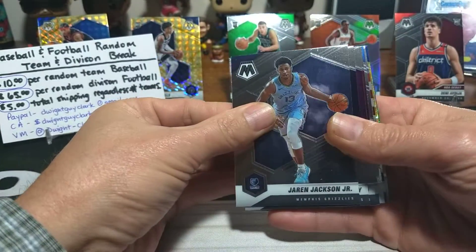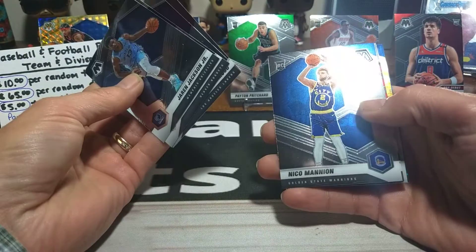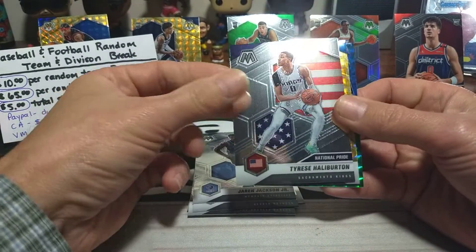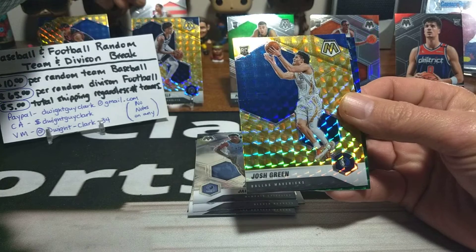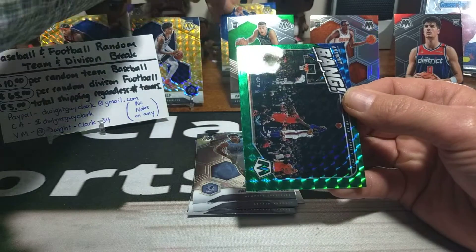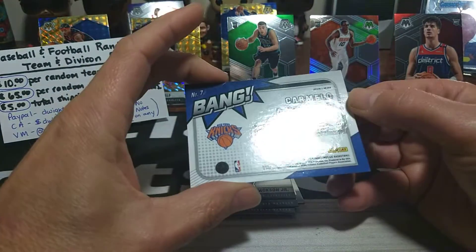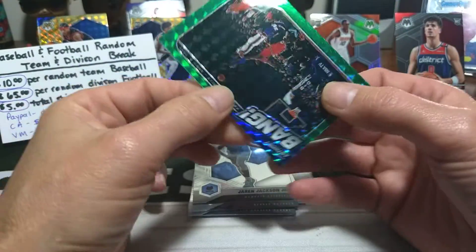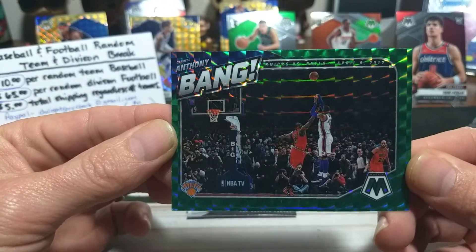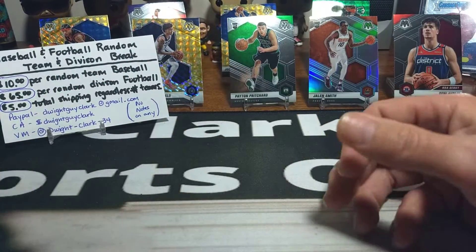Alright, here we go. Triple J right there. Adupo. Nico. And National Pride is Tyrese Halliburton — should have the RC logo but it doesn't. Put him back there. Josh Green's not bad. And — bang — got a green bang right here of Carmelo Anthony, and it is not numbered, so it must be our green reactive. Nice sweet little looking card right there. I know there's a bunch of Carmelo fans out there, so we're going to put that out there. We'll put it in the background. We've got three packs to go in this mega box of NBA.